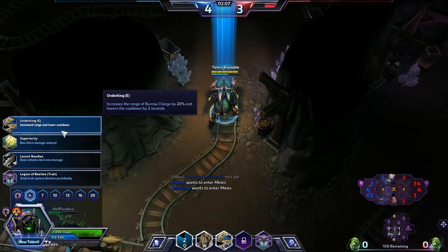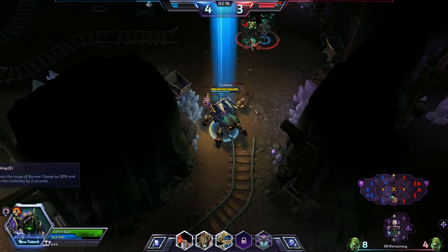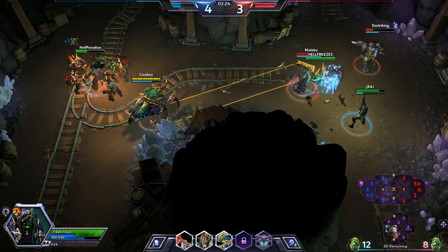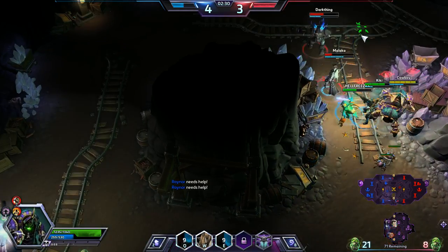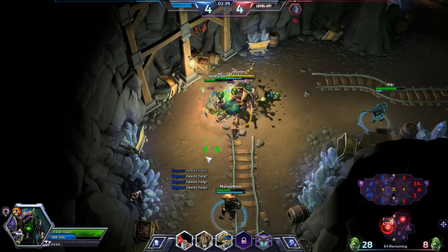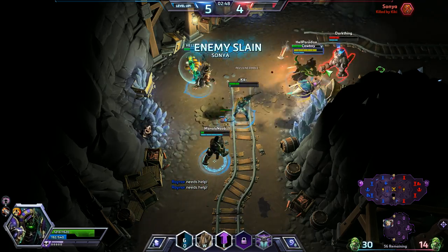For our next talent here, I really like Underking, but I also like Legion of Beetles — it's really a toss-up. Legion of Beetles is nice because it gives you those constant beetles, but we're going to go Underking this game to lower the cooldown in addition to increasing the range. It gives us really good escape and initiation potential. Spawning beetles periodically, even if you're not doing a beetle-focused build, is still a really good choice — that's extra soakage on the lane, and it does help out even with a build that's not focused on it.